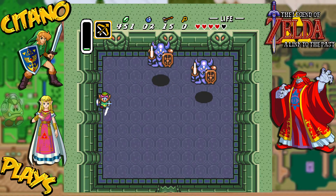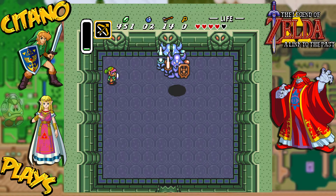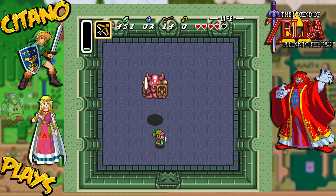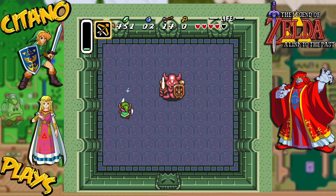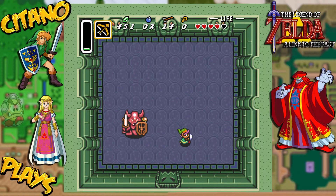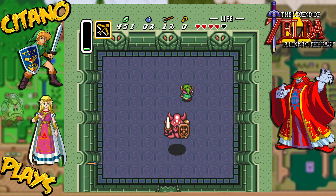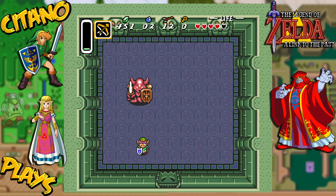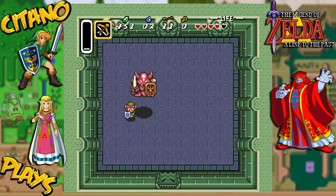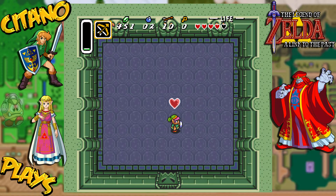What happens, though, when there's only one left? The one turns red and will try to smash you. So just move around and then charge your sword and blast. If you're even more lucky, you can not shoot arrows at him. Just be careful, though. I'm going to go down and then go far up. And you win.